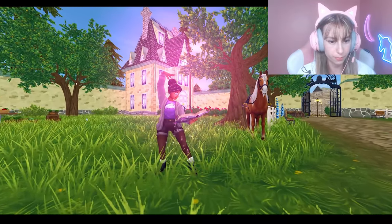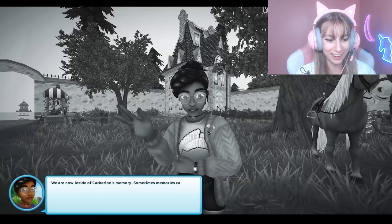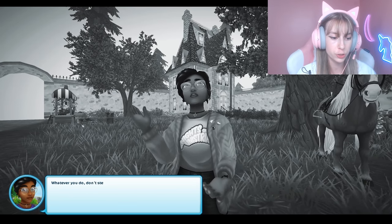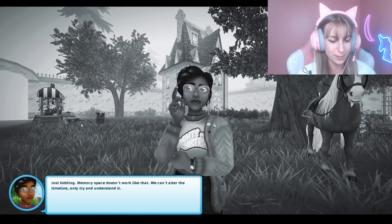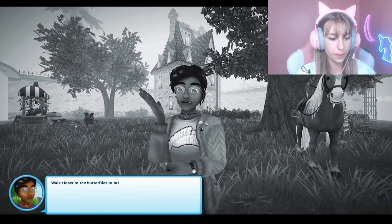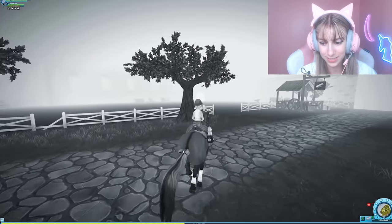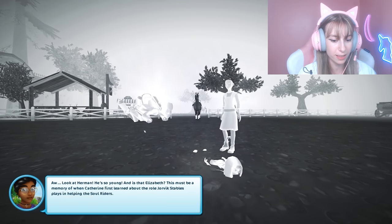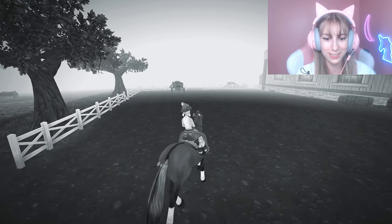We are now inside Katherine's memory. Don't step on the butterflies or you could disturb the timeline — just kidding, memory space doesn't work like that. Walking closer to the butterflies brings the memory into focus. Here's a young Herman and Elizabeth — this must be a memory of when Katherine first learned about the role Jorvik Stables plays in helping the Soul Riders.